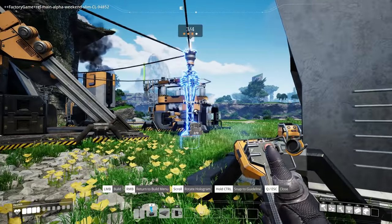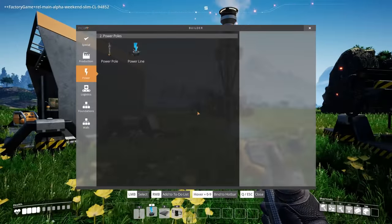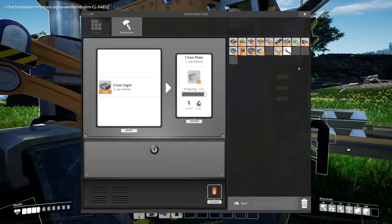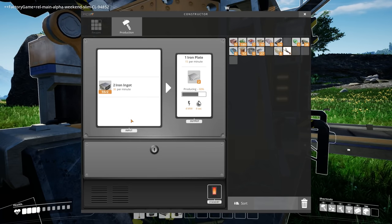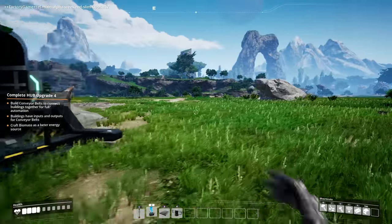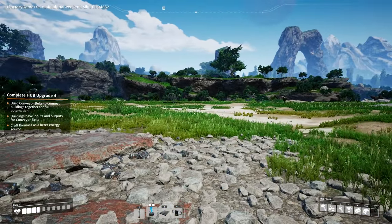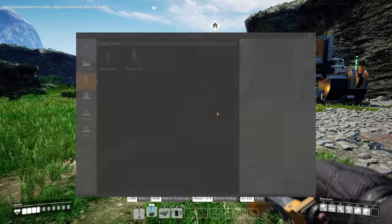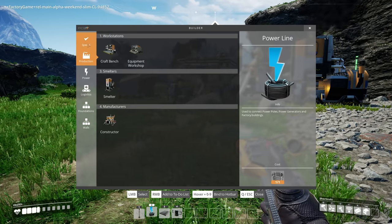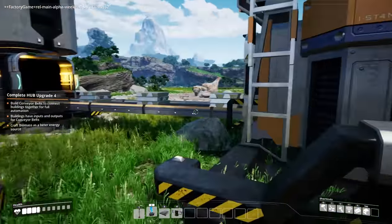Now I can put some extra iron ingots in there, and so we have iron plates and iron rods being produced automatically now. The copper — I should go grab that and we can feed that. Hmm, that's gonna be a long conveyor belt. But we should make storage — don't we have storage? Do we have any at all? Conveyor belt, conveyor pole, foundation, wall, production? No we don't. Build conveyor belts — buildings have inputs and outputs. Biomass is energy for the fuel source.